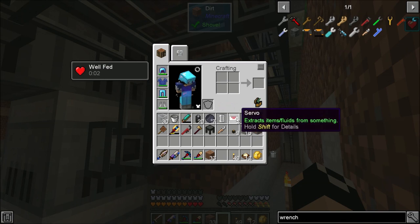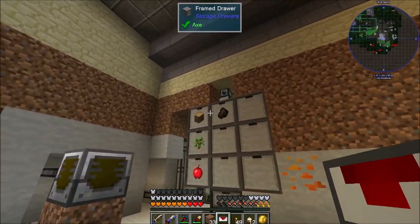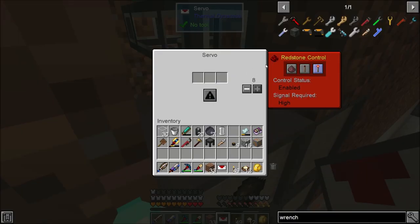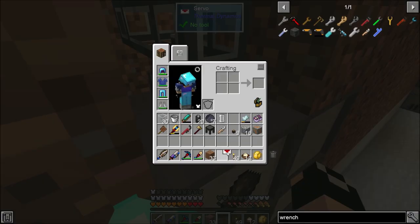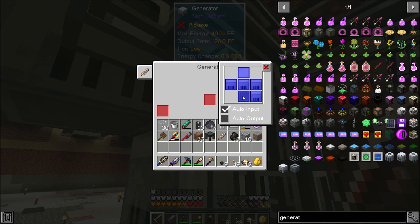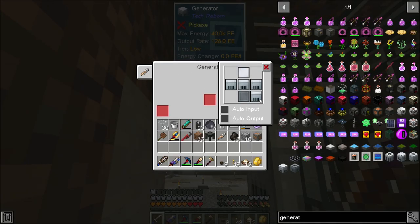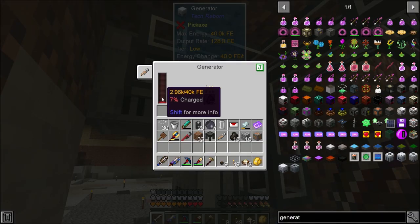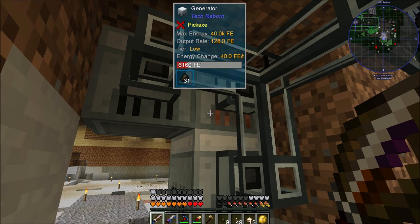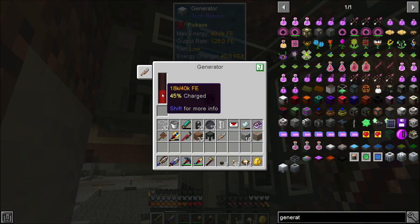I'm going to need to make another batch of item ducts, but let me come around to this side. We'll plug up our servo and set it to ignore redstone — that should start pumping out. Let me figure out which side is back — okay, setting it to back, and coal's coming through, which is what I want to see. It's going into there and starting to produce some power for us, awesome. I'll throw some charcoal into the other one to get that running.